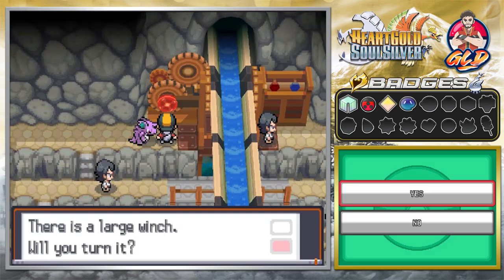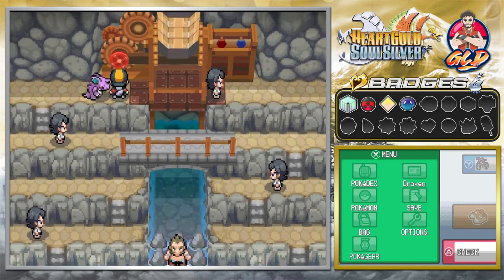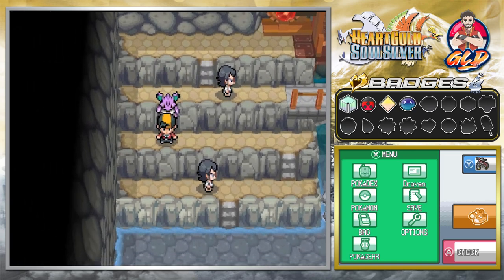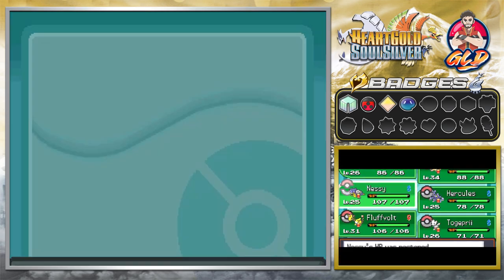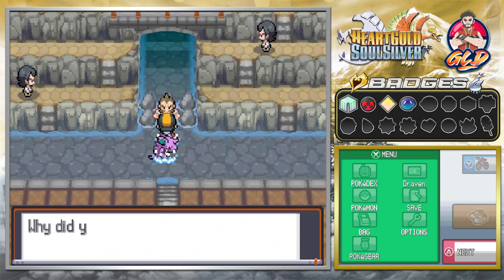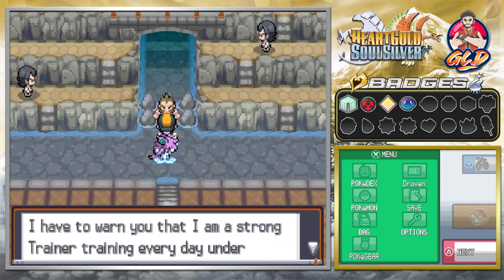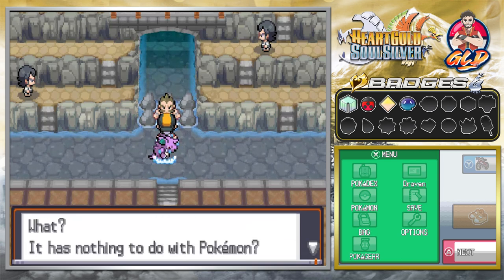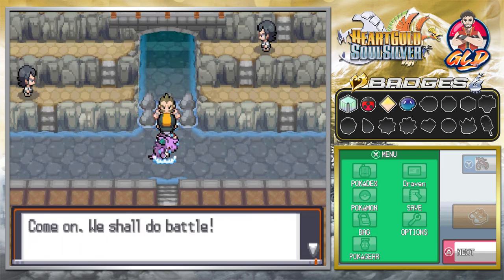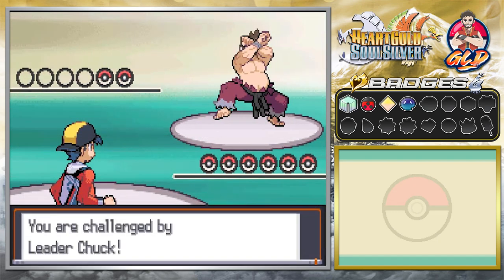Now we find a large winch — turning it cuts off the waterfall that was pouring onto Chuck. Chuck immediately notices: 'The pounding waterfall was right onto my head — why did you stop it? You've spoiled my training! I must warn you that I am a strong trainer, training every day under this waterfall.' His training had nothing to do with Pokémon directly, but he challenges us to battle.